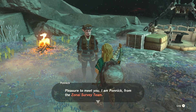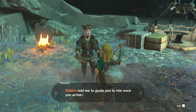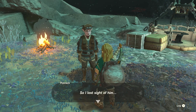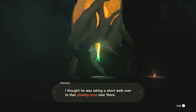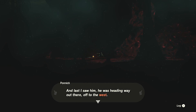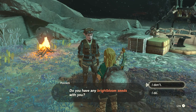A character named Bonnick from the Zonite Survey Team introduces himself. Robbie told him to guide me in. But he rushed along with such haste that he's run out of blight bloom seeds, and now he's lost somewhere. It looks like I'm stuck down here — there's lots of blight around.